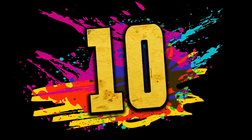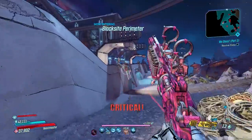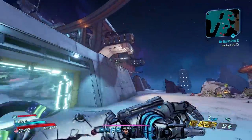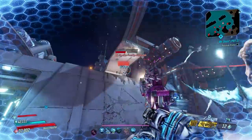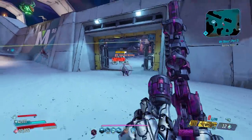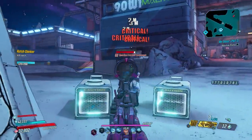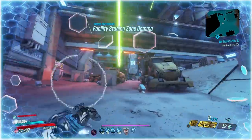Coming in at number 10 is the Maggie. This Jacob's pistol is one of my all-time favorite weapons from any of the Borderlands games. There's something very satisfying about pulling this gun out, hitting your crits, and just watching the bullets ricochet around. Still a strong weapon in Borderlands 3 — after an accidental nerf, this gun actually received a 77% weapon damage buff in October 2020 that brought it back up to power.